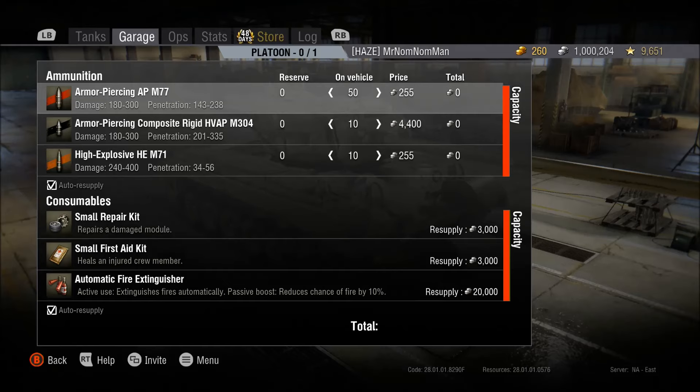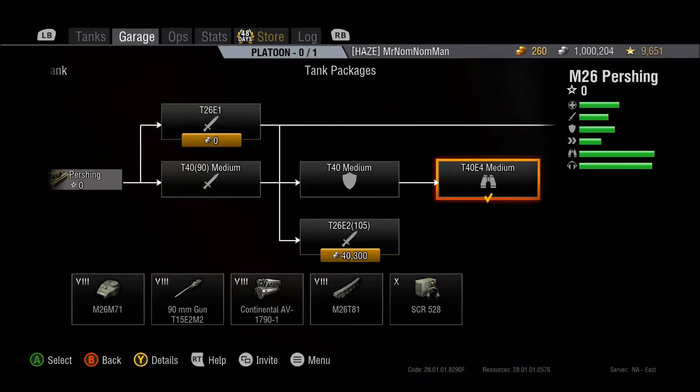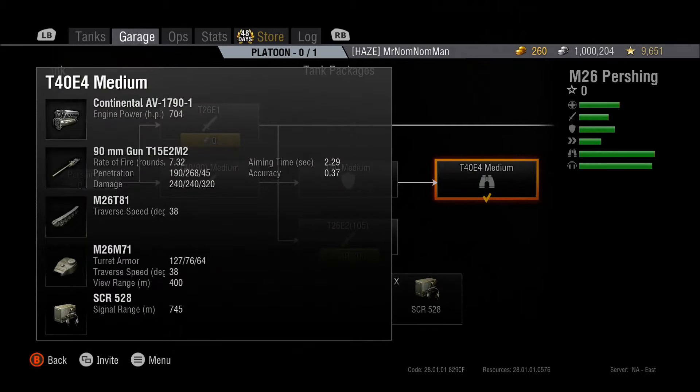There's nothing you can do to get a high roll, and there's nothing you can do to prevent a low roll. It's going to be random every time, no matter what. One other stat you should keep in mind when trying to determine which ammo you should be using is your gun's caliber, and that's usually given within the name of the gun. Right here, this is a 90 millimeter gun, so the caliber of the gun is 90 millimeters.